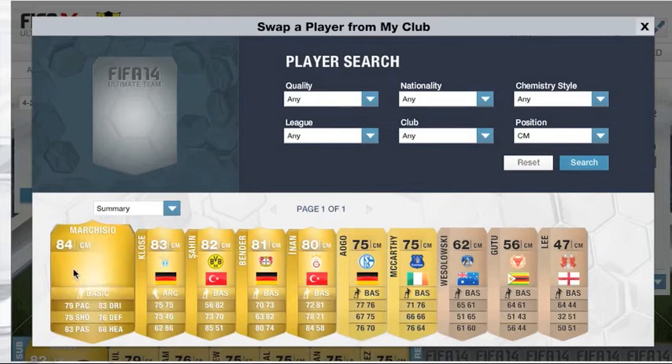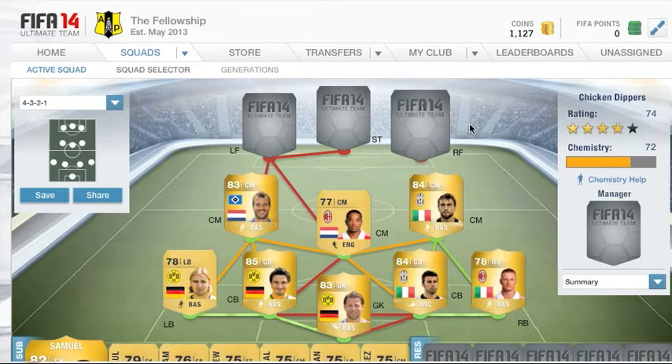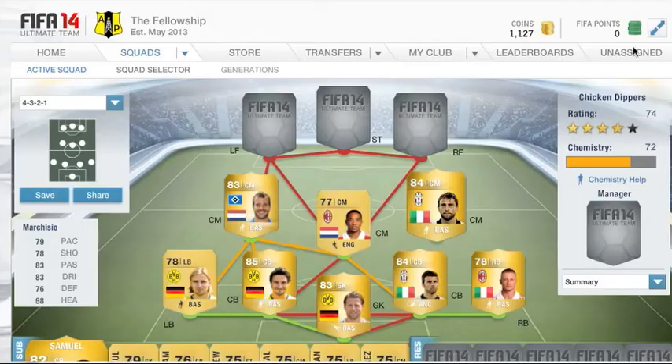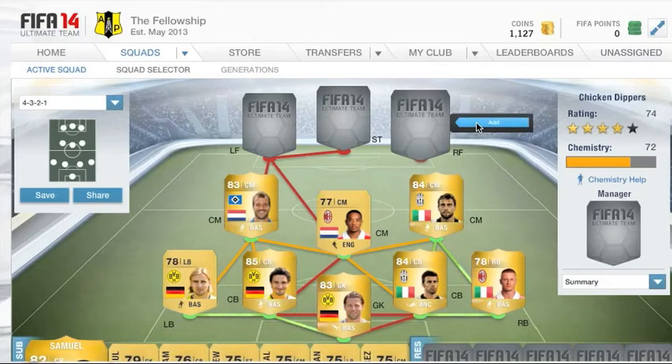Our final centre mid is going to be Marchisio from Juventus. He's a solid player from Italy — good stats, 79 pace which is quite good for a centre mid. You don't really notice the pace in that position because you've got Emmanuelson getting up there quickly. Both of them have monster long shots so I definitely recommend this guy. Good all-round solid stats, cost me 4,500 coins — the most expensive centre mid in this team.